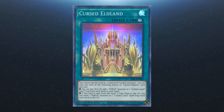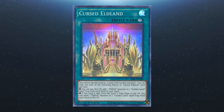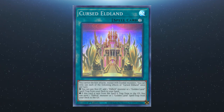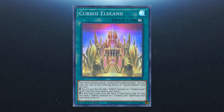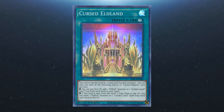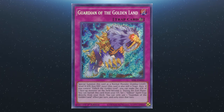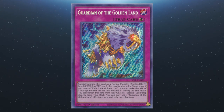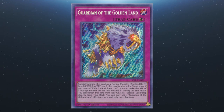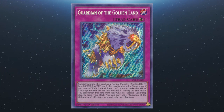Next up we have Cursed Eldeland: you can't declare attacks except with zombies. You can only use one of the following effects per turn — pay 800 life points to add one Eldlich monster or one Golden Land spell or trap from the deck to hand. If this is sent from the spell or trap zone to the graveyard, you can send one Eldlich monster or Golden Land spell or trap from your deck to the grave. We also have Guardian of the Golden Land, which becomes a LIGHT zombie Level 8 vanilla with 800 ATK / 2500 DEF. If you control Eldlich the Golden Lord, you can make a face-up monster on the field have zero attack. During the end phase you can banish a card from the graveyard to set an Eldlich spell or trap from the deck. One effect per turn, only once that turn.